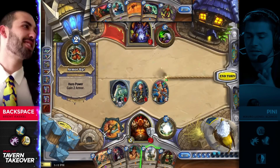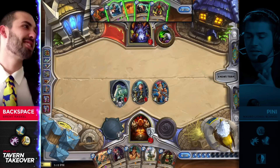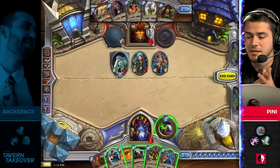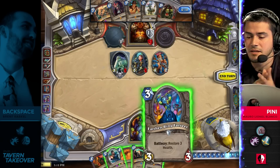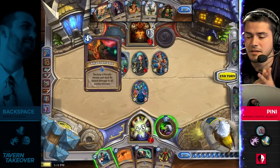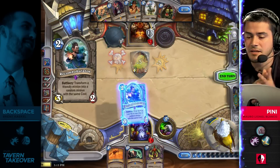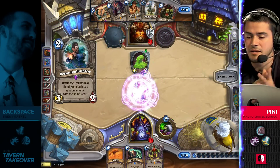He doesn't have a way to activate Gromash yet. He can Earthen Ring and Shadowflame that up — that is going to clear it out, but I'm really failing to see how Penny comes back and wins this game.